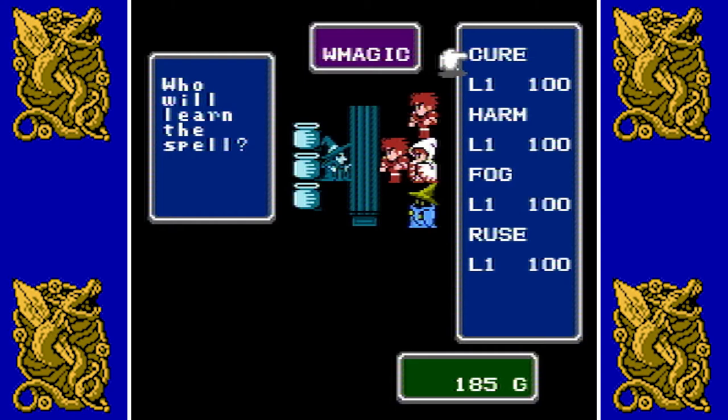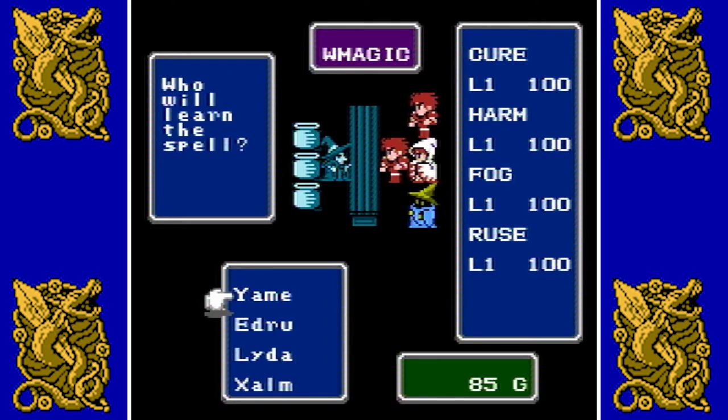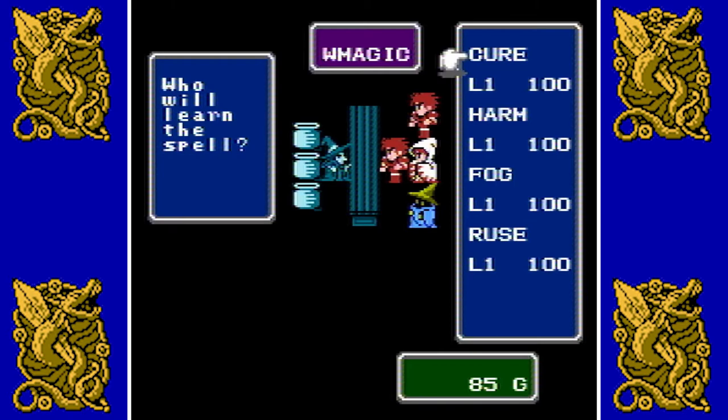Each spell costs 100 gold. I have 185 so I can only get one. I'm going to get cure — and the spells I'm eventually going to be getting are cure, harm, and fog. I don't care too much about the evasion spell, but I want good defense early on.